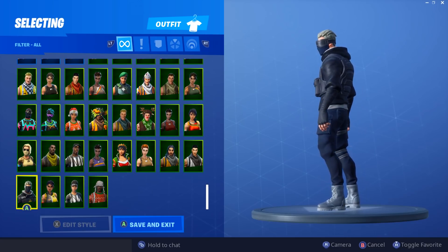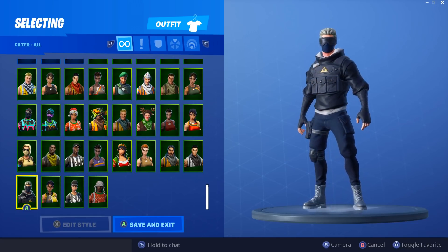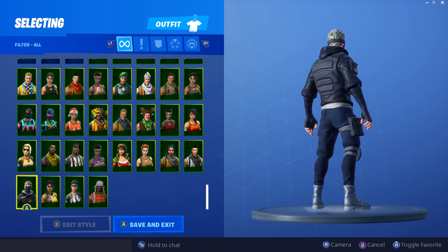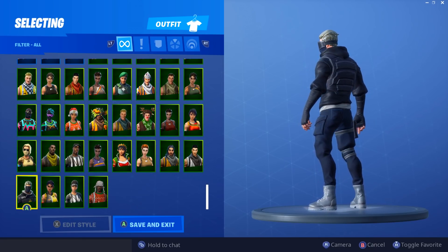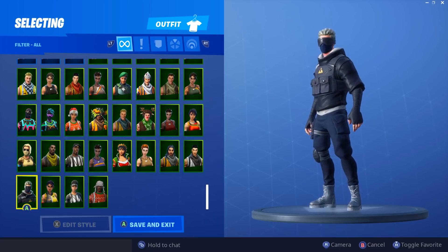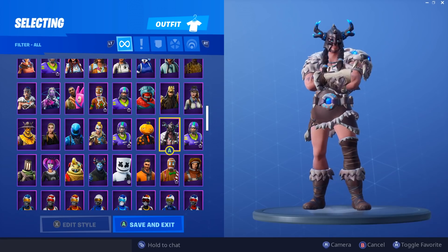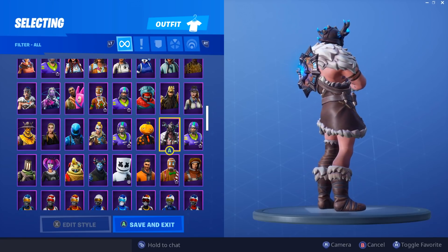Next we have Verge — an interesting skin. It's a black simple hoodie with a black vest, black pants, silver boots, silver hair, and a black mask. Pretty simple, but it's an 800 V-Bucks skin so obviously it was going to be simple. I like it, I think it's actually pretty good.